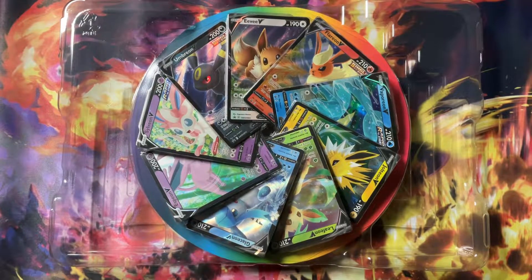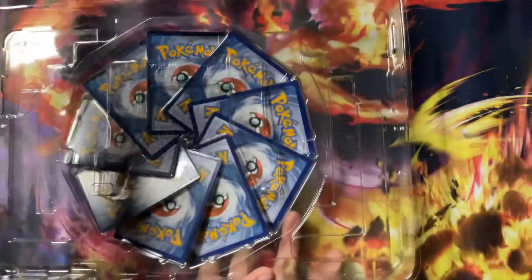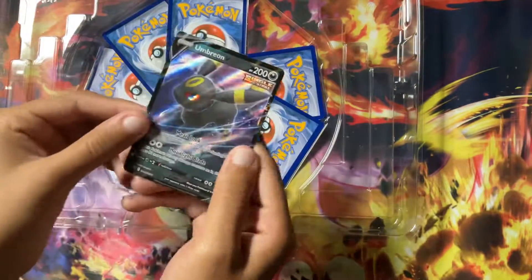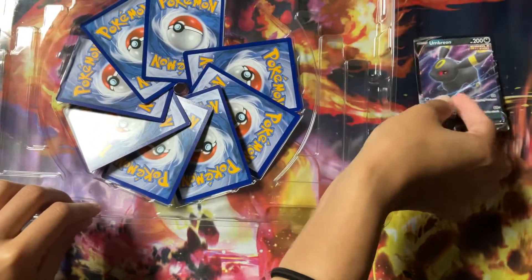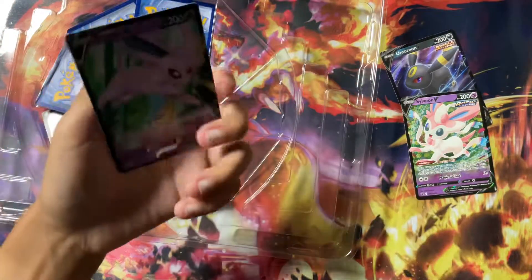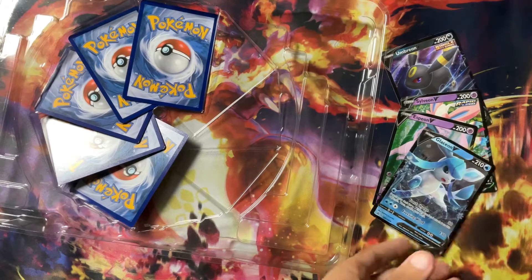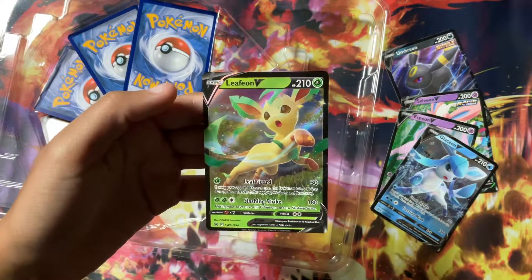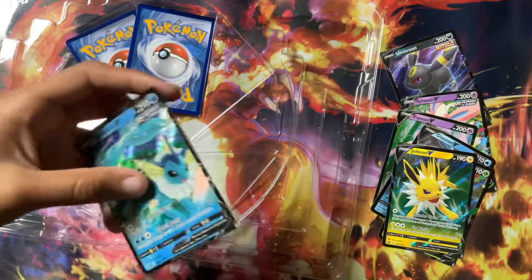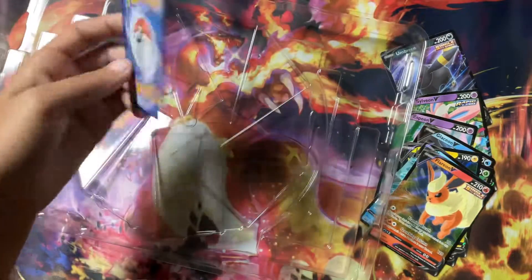You all have probably seen these promos before. I've also definitely opened them up on the channel, but we're going to take the time to look at them. They've got a beautiful rainbow thing displayed in the back to keep them all together, and then a circle thing that keeps them all together as well. So let's go ahead and take a look. We've got Umbreon V, Sylveon V, Espeon V, Glaceon V, Leafeon V, Jolteon V, Vaporeon V, Flareon V, and last but not least, Eevee V.